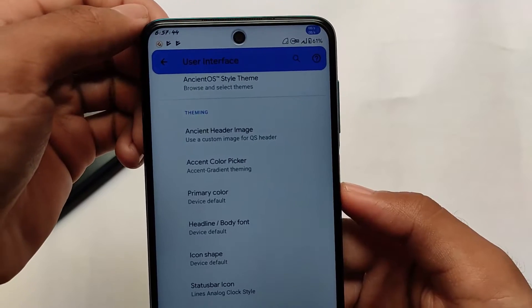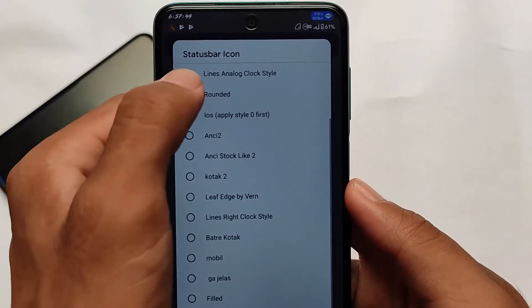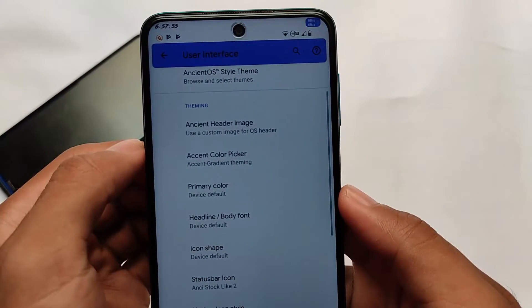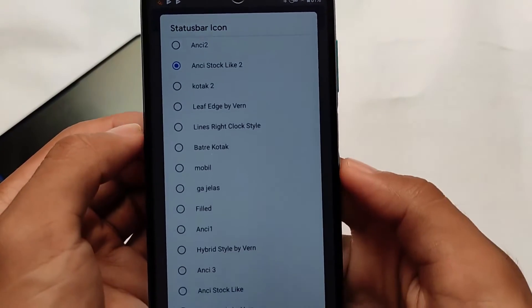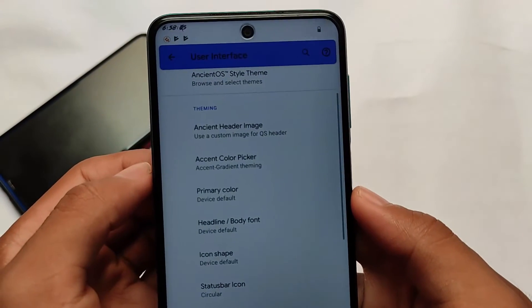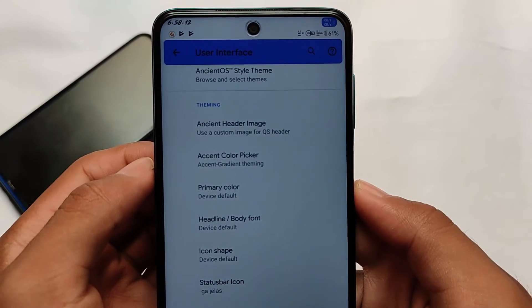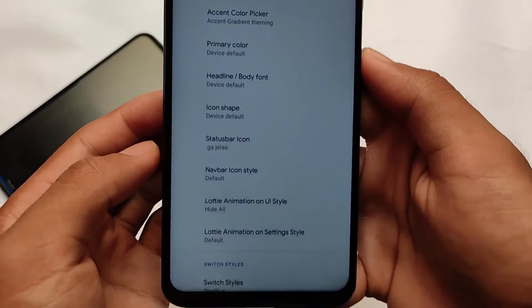If you want to install this build on your device, it comes with Google apps pre-installed — you don't need to install them separately. You can also root your device with Magisk 23. I'm using the latest Magisk version. Always take a backup. SafetyNet status is also passing. If you use Magisk on your device, you simply need to hide Magisk from settings, and after that the SafetyNet status will pass and you'll be able to use banking apps on your device.